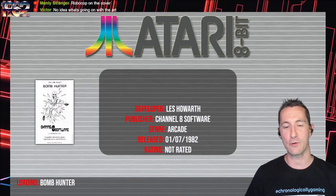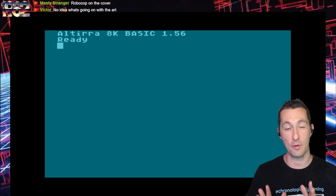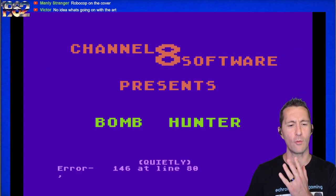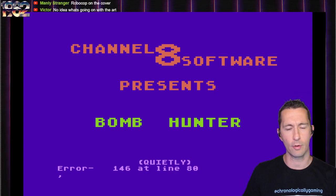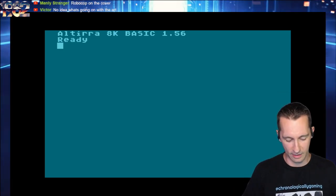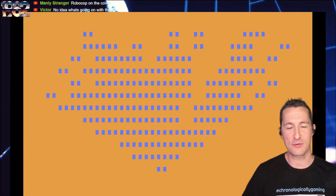This is by Les Howarth of Channel 8 Software, the beginning of July 1982. I couldn't get this one to run even when I knew the command. We got an error in the program — so I tried to look at the error, it didn't work. What you have to do is do a reset and do the whole thing all over again — and now it magically works. Drove me insane.